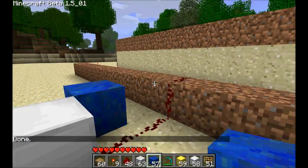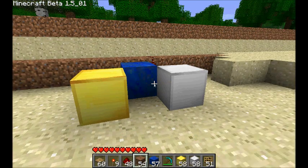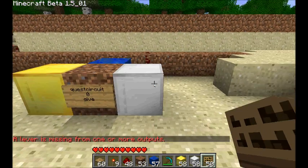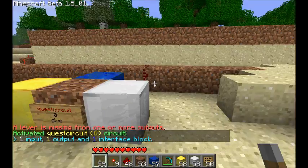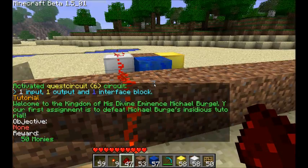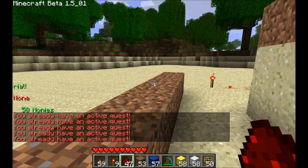Remember to put your Lapis Lazuli block close to the player, because if you're too far away it won't be able to scan him. Also make sure that you add a lever at the end of your gold blocks. Now when I step on this plate, I've been given the quest. If I step on it multiple times, it'll give me a little message, because you can't be given the quest five or six times at once — only once. You only have one active quest.